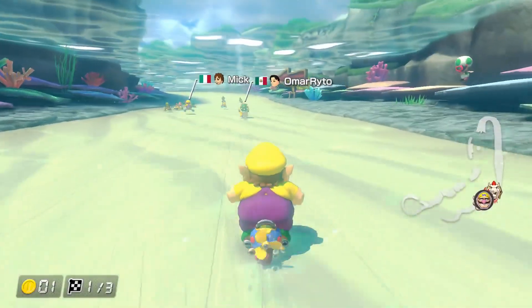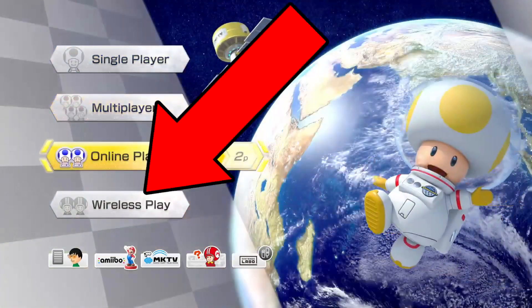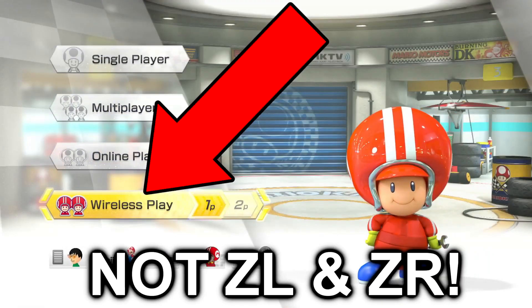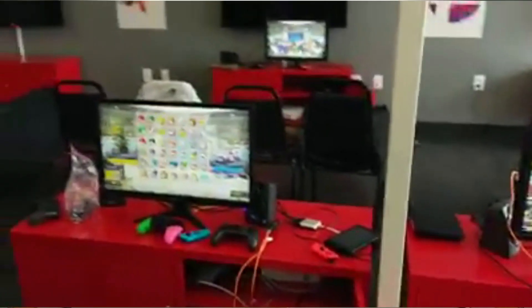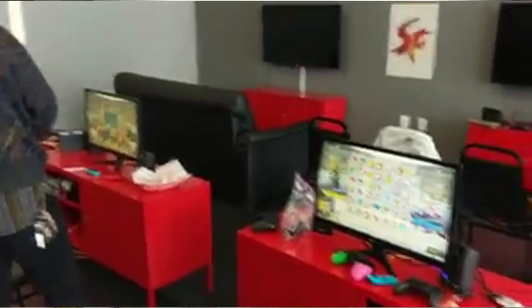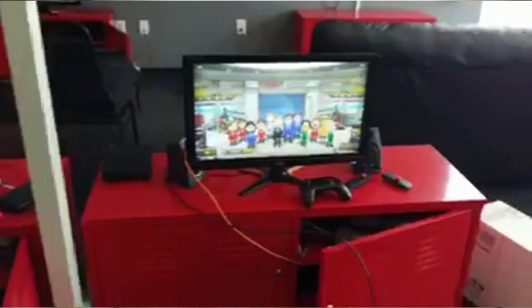Did you know Mario Kart 8 Deluxe has a hidden LAN mode? To access it, on the main menu, hold down the L and R buttons and click in the left stick. LAN mode allows you to connect nearby Switches to a router using a wireless connection or a wired connection via a USB Ethernet adapter, all without internet.